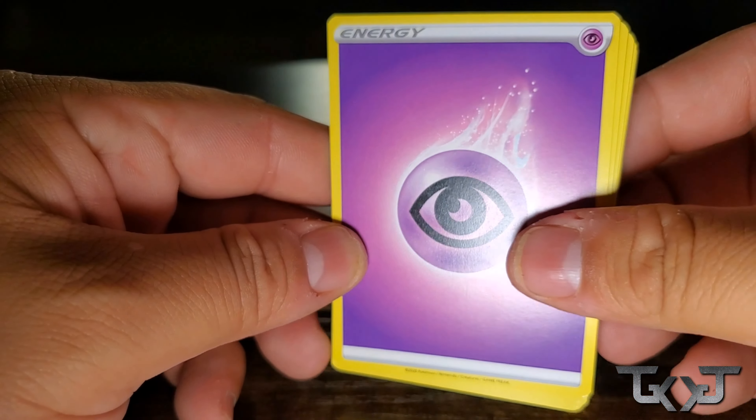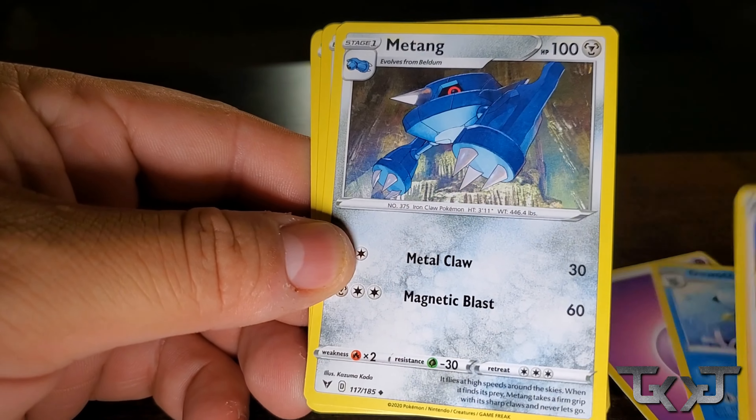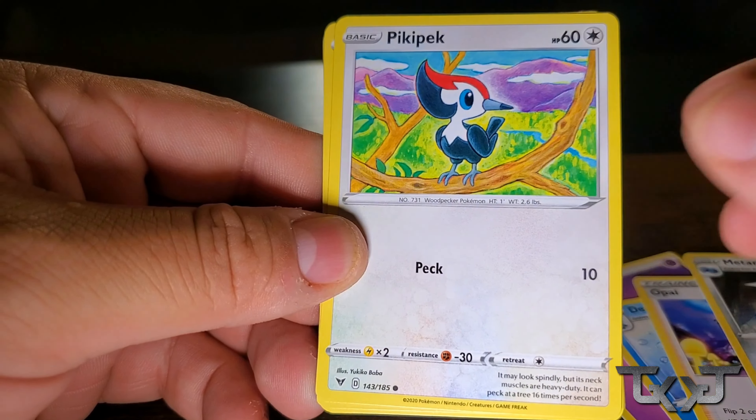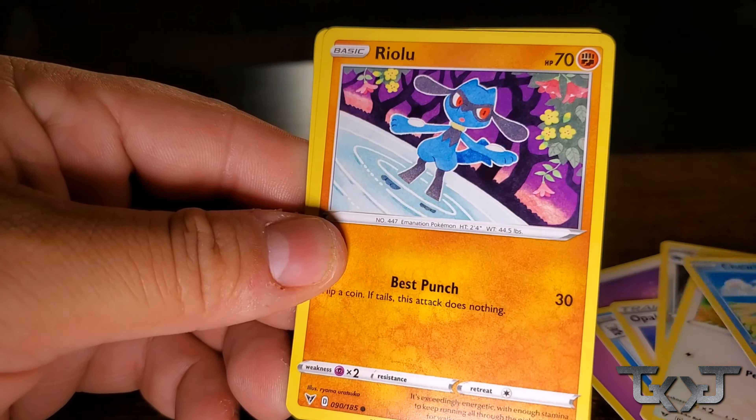So we got a Psychic Energy, a Dottler, an Opal, a Metang, a Pikipek, a Chewtle, a Riolu, a Chimecho, a Ninkada, a Telescope Sight, a Reverse Holo, and a Zarude Aura. Nice. A holographic. A holo.